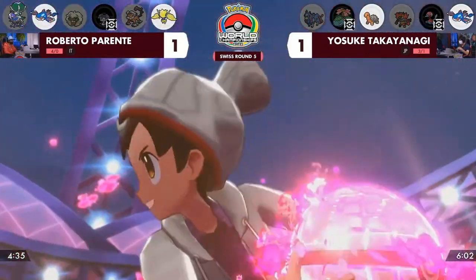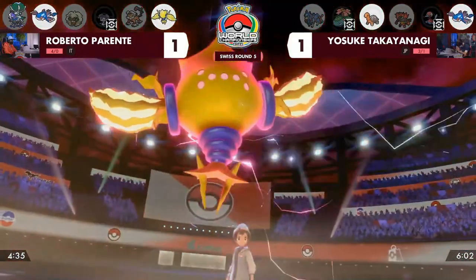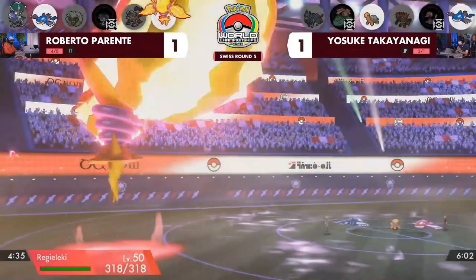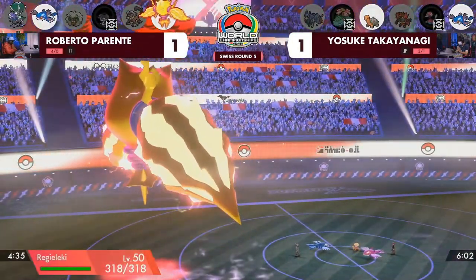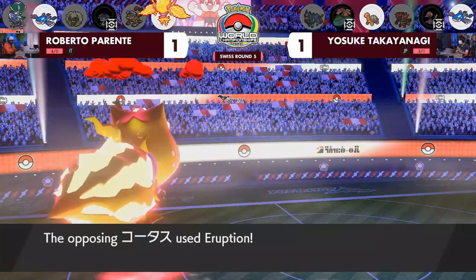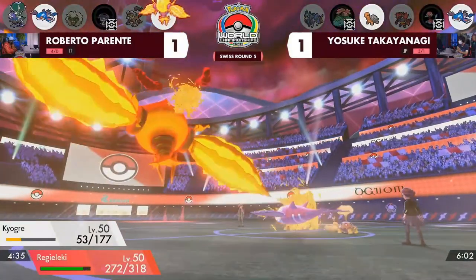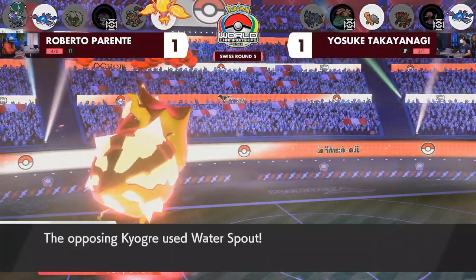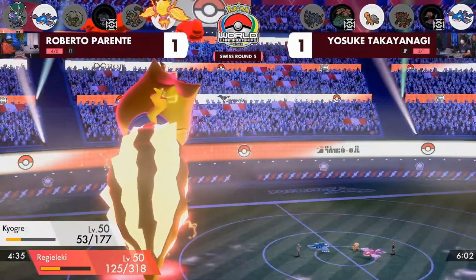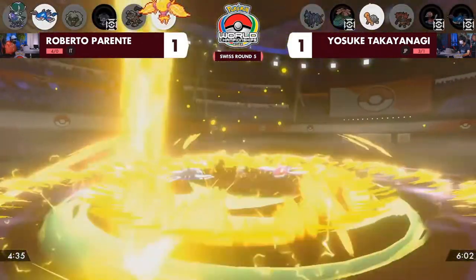Either Pokémon makes a great Dynamax option, but Regielecki Dynamax is especially important — it gets a boost to its HP pool, potentially ensuring survival from a ground-type attack from Torkoal. Kyogre goes for Protect. Torkoal's Eruption with the sun boost hits Regielecki, who is very frail, but it still hangs on. Water Spout in the sun doesn't do too much damage, and still Regielecki hangs on beautifully — able to fire off Max Lightning, knocking out the Kyogre and changing the terrain.